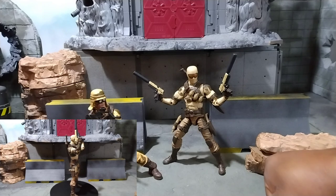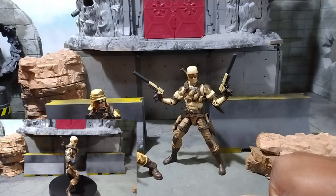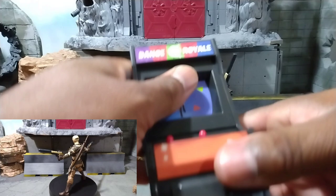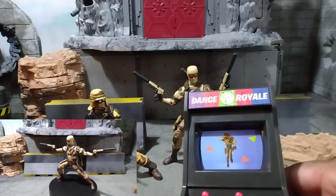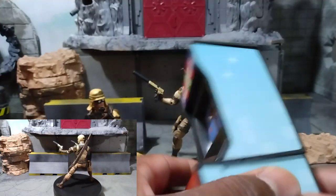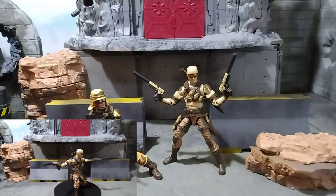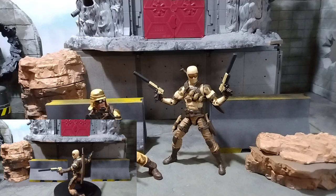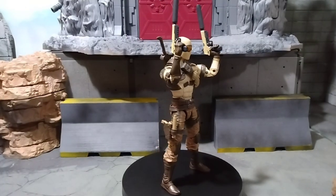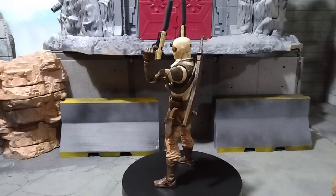Snake Eyes does look nice with those two weapons with the silencers, and they don't look too toony. Anyway, one more time — this is the one with the little pancake dude. Dance Royale — it's got the blue on the side, orange in the front, and the little donkey right there. All of them come with like different colors. I think there's at least about four or five different arcade machines, but anyway — nice little upgrade.